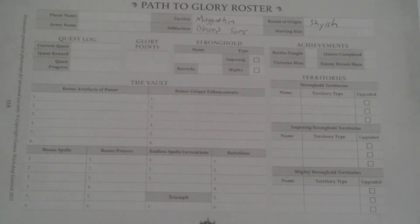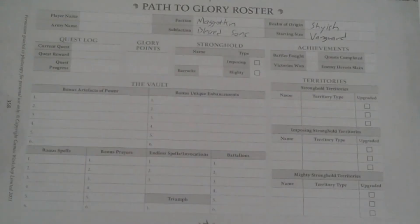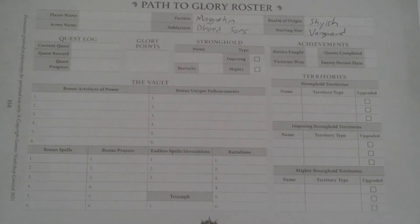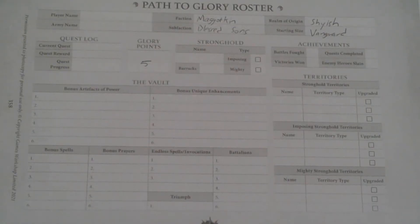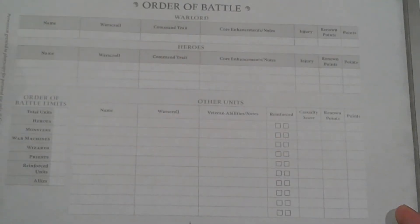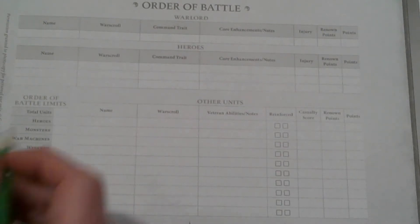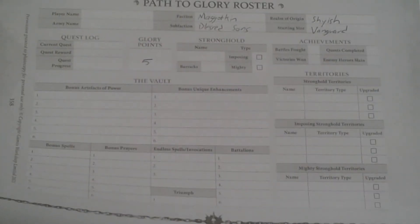For starting size, we're going to go ahead and start with the Vanguard, just as we did last time. I like the idea of starting small and growing over time. That gives us a starting territory of 1, a point limit of 600, a unit limit of 6, and 5 starting glory. On the roster, we've recorded that, and over here on the order of battle, our total unit limit is 6 and our points limit is 600 to start with — so we're going to choose an army that is 600 or fewer.